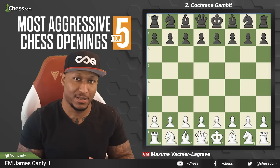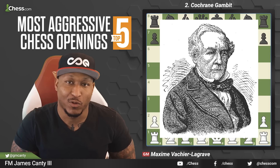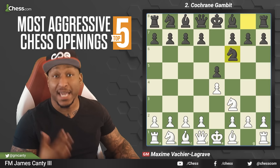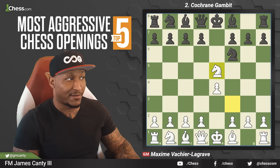Let's move to number two of our aggressive chess openings. This is the Cochrane Gambit, played in the Petrov's Defense — or the Russian Defense. John Cochrane was one of the first to employ this in the 19th century. The move here starts with e4, e5, knight f3 — and black plays the copycat strategy, knight f6. This is called the Petrov or Russian Defense. After knight f6, we have knight takes e5. You have the Stafford Gambit option with knight c6, or the standard move d6 was played. Most times you'd go knight f3 or knight c4.